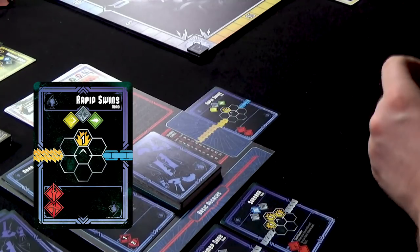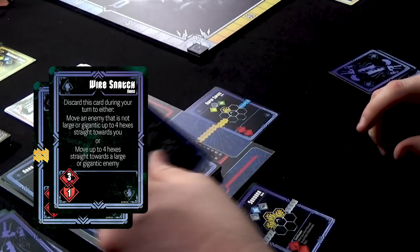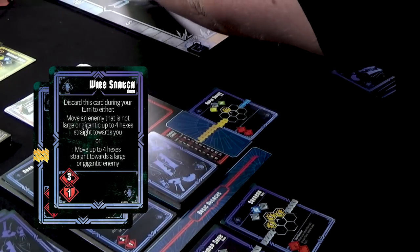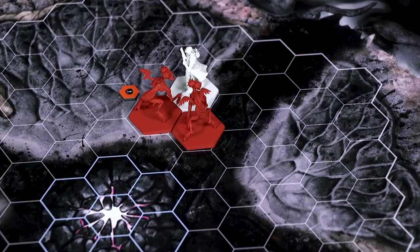What I'm going to do is play a card not in the chain, which is Wire Snatch. I can grab this other Impusa over here and reel him in, ready to get hit some more. That's a funky move — Nero's got some things like that where you can kind of grab people and pull them forward.